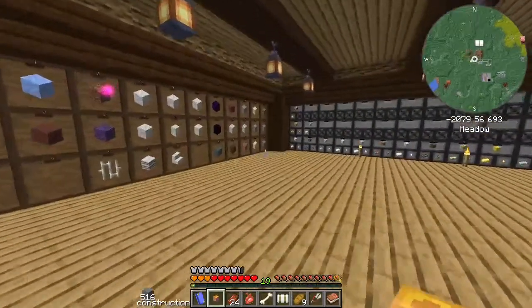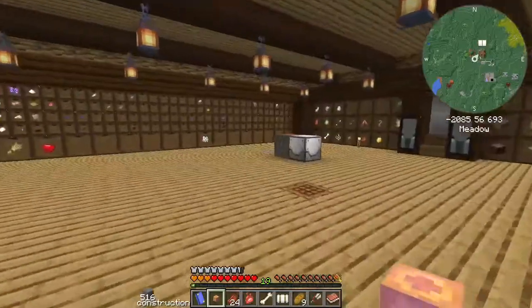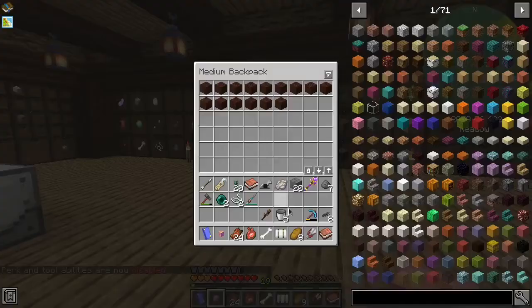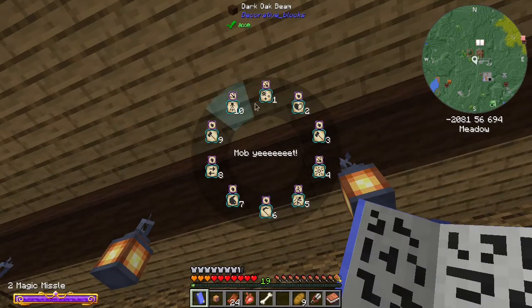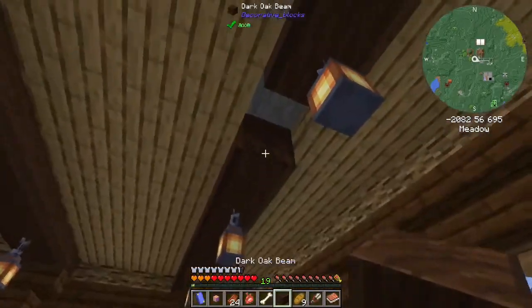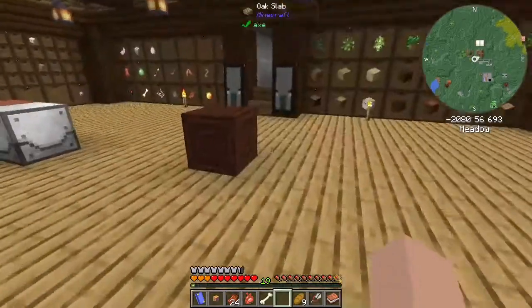We've done some work here in the storage room - it's just about how I want it now. These beams are very cool. Thank you, Estrisi or Silver - however people know his name - he's a longtime follower of the channel and he suggested you take a log and put them into a stonecutter. You put the logs in there and you get these dark oak beams. These beams are pretty baller. I tried oak in here first - I didn't necessarily like the way that the oak looked because there was not much of a contrast between the oak slabs and the darker oak, which seems to work nicely for what we're doing in here.